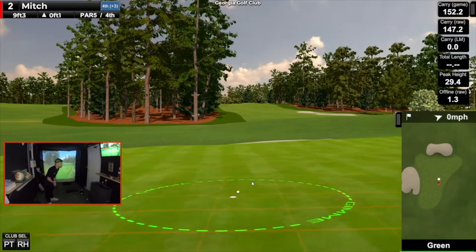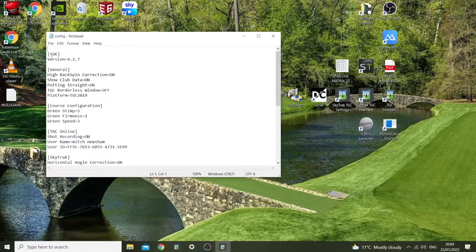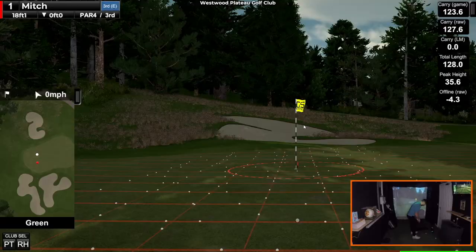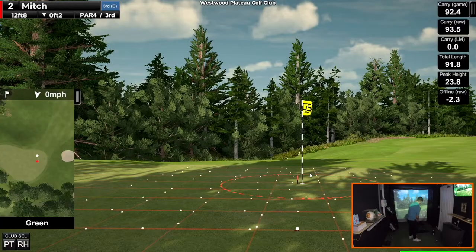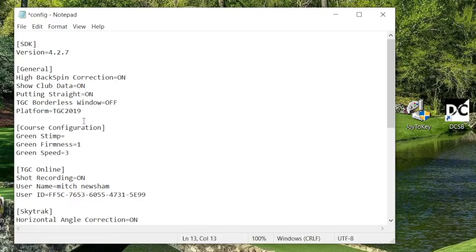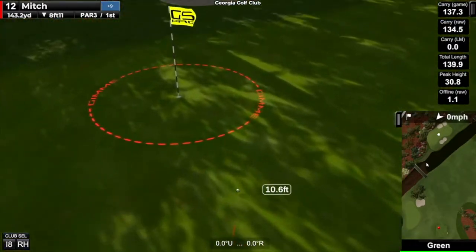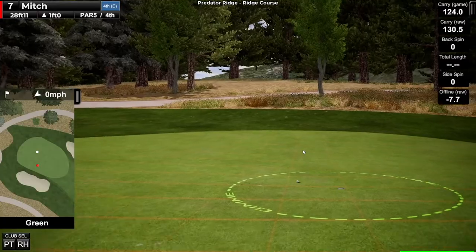Putting always seems to be an issue on golf simulators, but both GS Pro and the Golf Club 2019 have found a way around this. On the Golf Club you can turn on 'straight putting' in the settings, meaning you just aim using the arrow keys and judge the pace — no need to worry about hitting your putt offline. GS Pro automatically has a two-degree margin for error when reading putts. On both, you can change the stimp of the green. One thing I prefer about GS Pro's putting is the gimme circle that automatically appears around the hole, which psychologically makes the hole feel a little bigger.